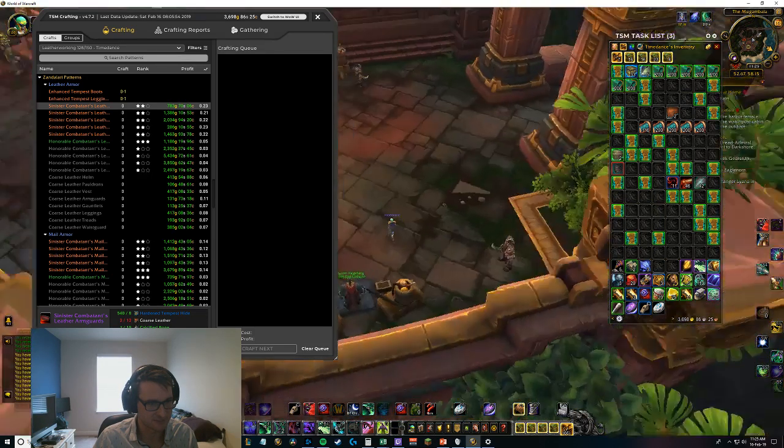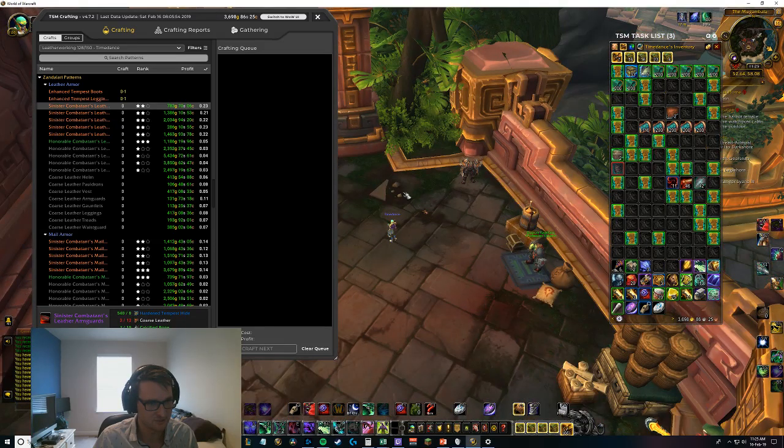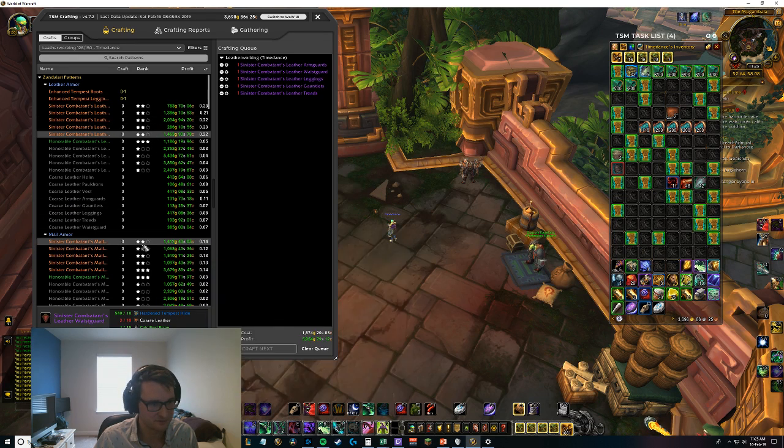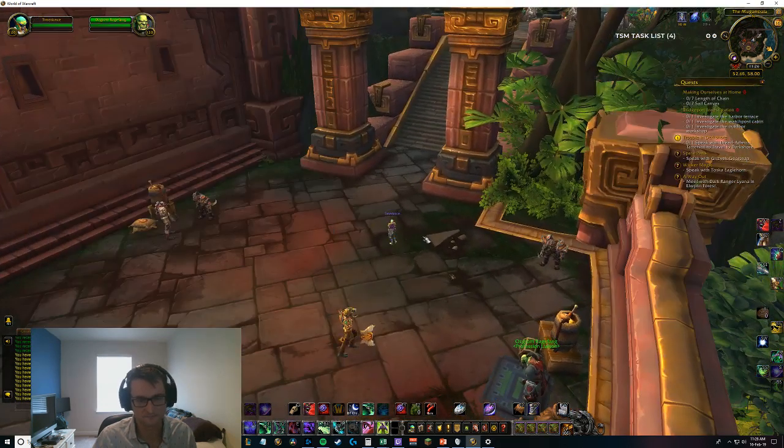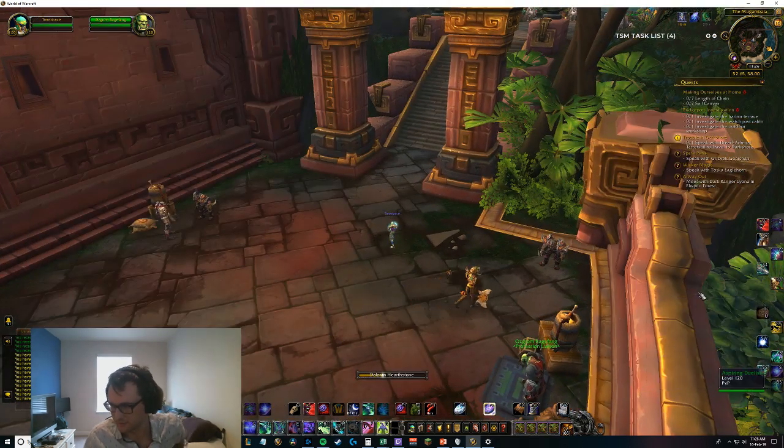What's our strategy going to be? I think we're just going to queue up one of everything and see what the cost is. This character doesn't have a whole lot of gold at the moment, so we'll need to do something about that. The estimated cost is not too big, so let's go to the auction house and see what we can get.